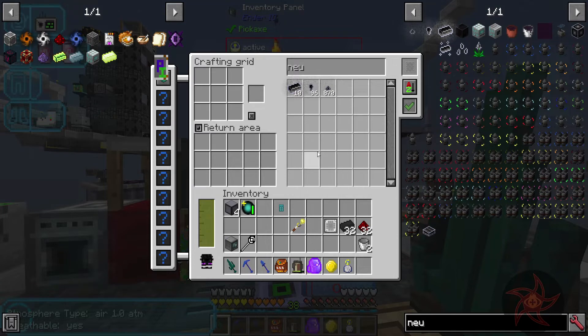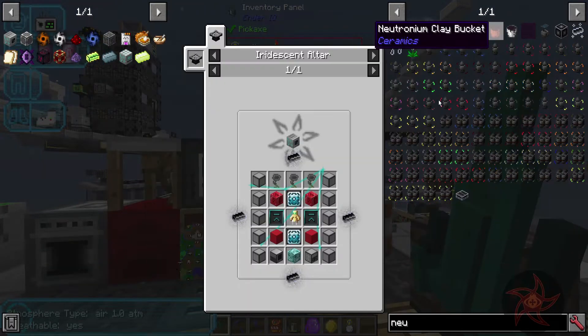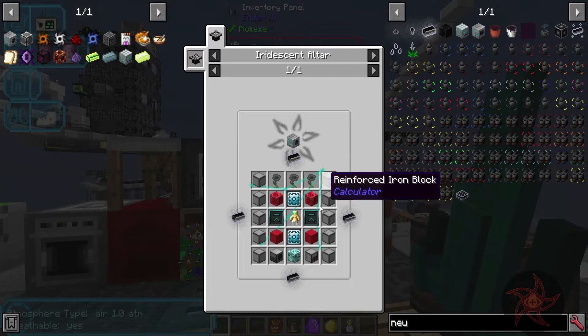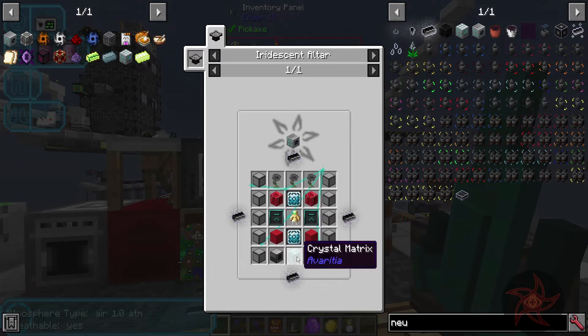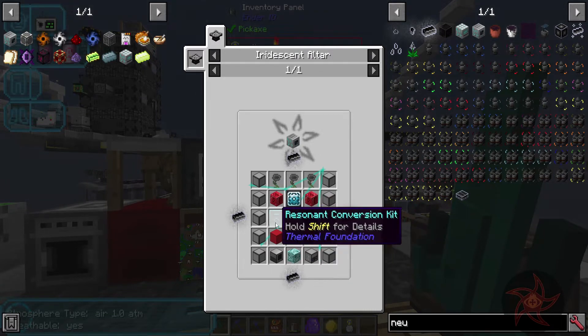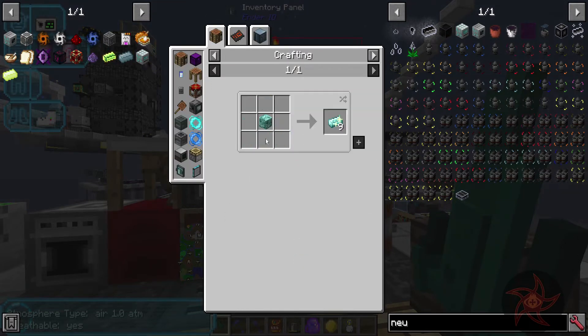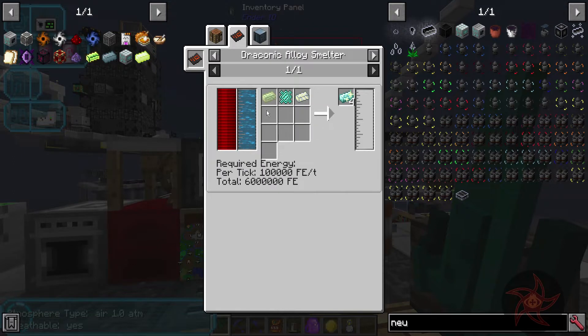We're up to 10 ingots of neutronium now. This neutronium compressor - iridescent ultra-heavy needs three hopper hawks, two resonant conversion kits, a bunch of reinforced iron, and a totemic capacitor, which is going to be problematic. And then there's the crystal matrix, which requires draconic alloy smelters.